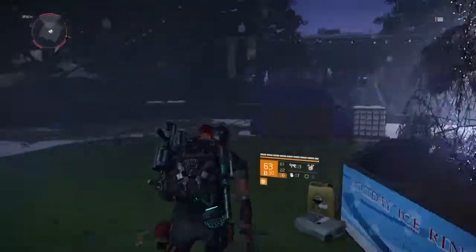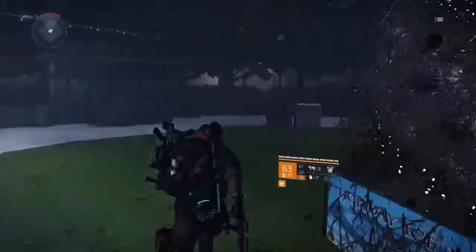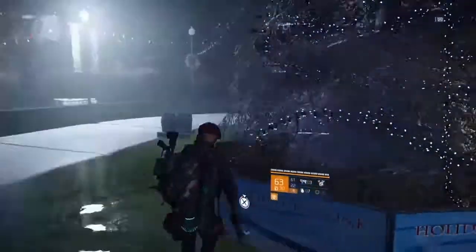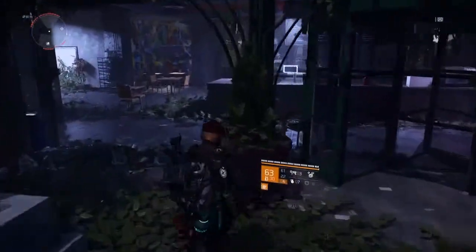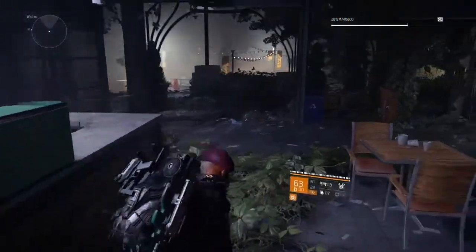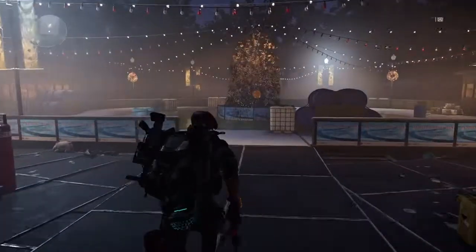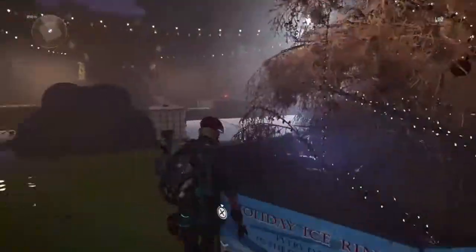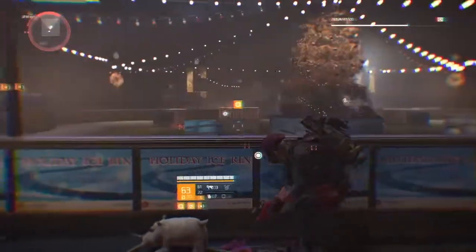Once they spawn, just keep running around the tree. I thought they spawned because I saw enemy icons, but I think I took too long to pull the lever and run down there. When you pull the lever and the lights come on, make sure you run down quickly — the lights turned off by the time I got there because I was talking about my build. So run around the lit-up Christmas tree; it's important that it's lit up.